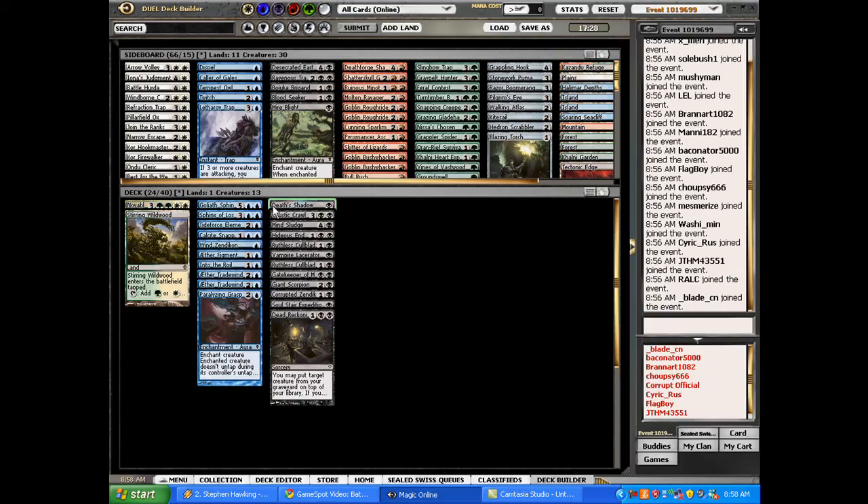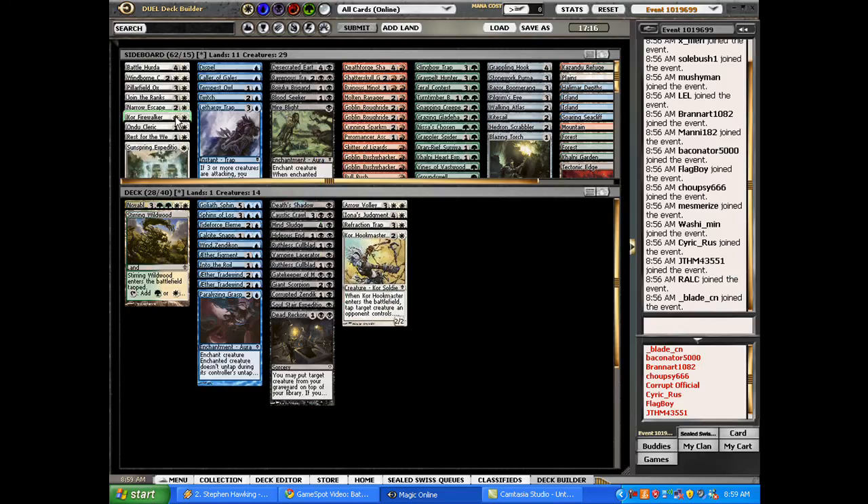So far it looks like a pretty decent pool. Moving on to check out white — there's an Arrow Volley Trap, Iona of the Endgame, Refraction Trap, Hookmaster, Firecrawler. It doesn't look like white is going to be a main color, so I don't think that's going to be fully playable. A Pillow Field Ox is also decent filler, but yeah — white's not very deep. There are a couple maybe splashable cards.